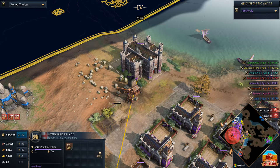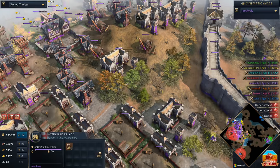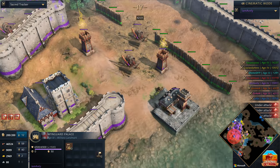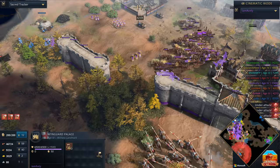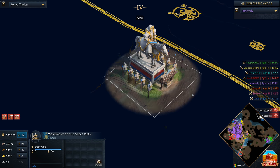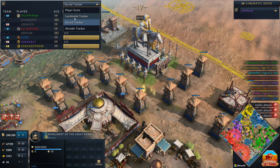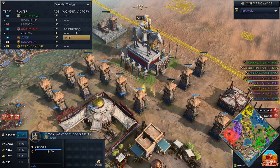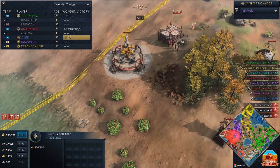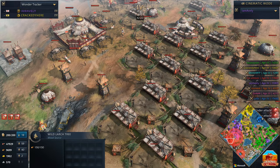I don't know exactly where it is — might be up towards the north. Nope, that is the Wingard Palace. Where is the wonder? Wait — it was Kor's wonder all along. I wasn't watching Kor's perspective. Wonder tracker — it's Kor. Wait, Symptom is also constructing a wonder. Is it the same one? How many wonders have we got? We've got a multi-wonder game again! Ladies and gentlemen, welcome to the land of Kor. We have got ourselves an island wonder. You're seeing it here first — we have got an island wonder.